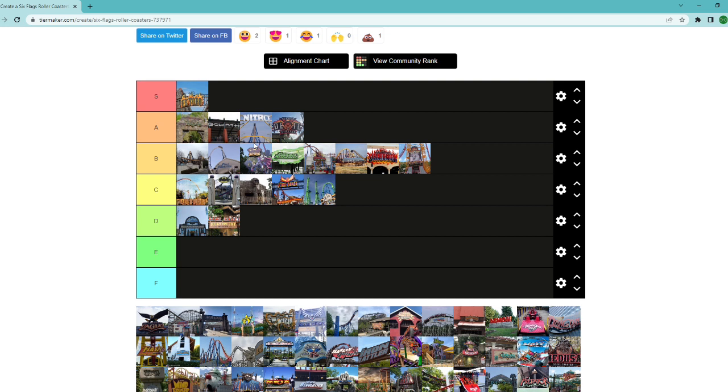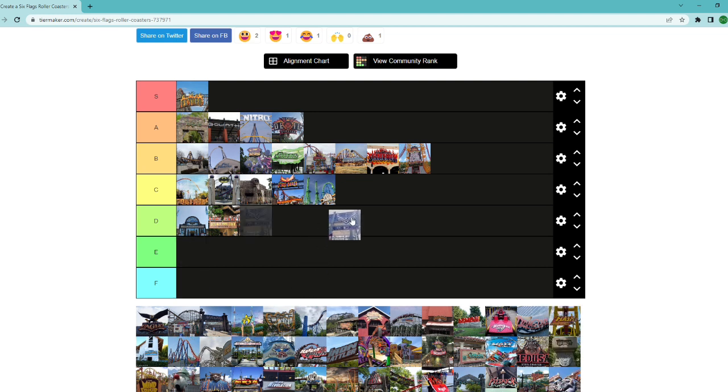Blue Hawk at Over Georgia — not as bad as I thought it would be, but that still doesn't make it great. I have a soft spot for older rides, but I just didn't have that great of a time. It was very middle-of-the-ground — not that rough, not that bad, but it doesn't do anything great either. That's where I'm going to put Blue Hawk.